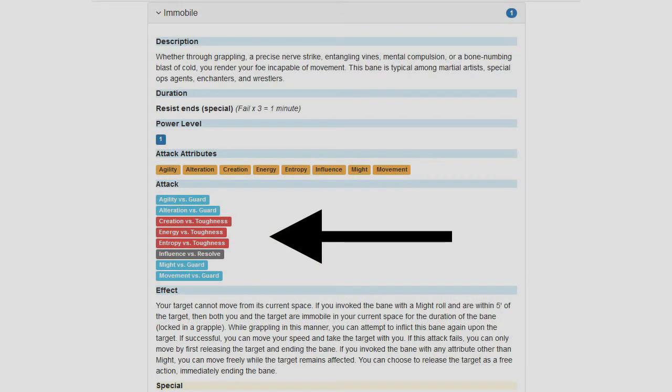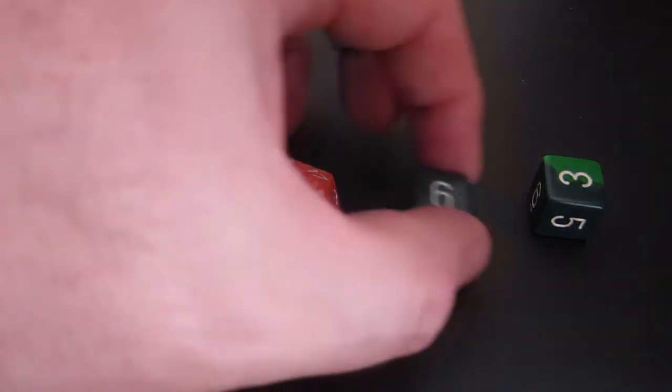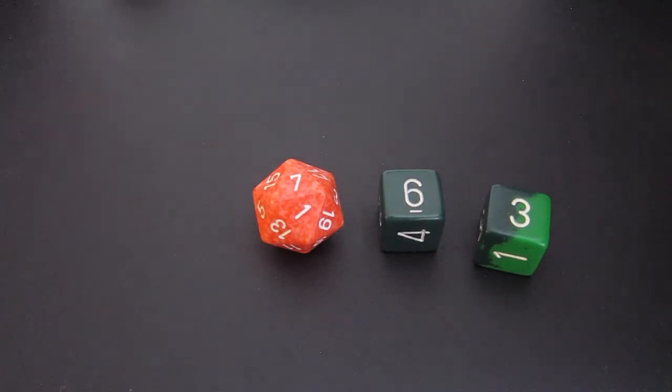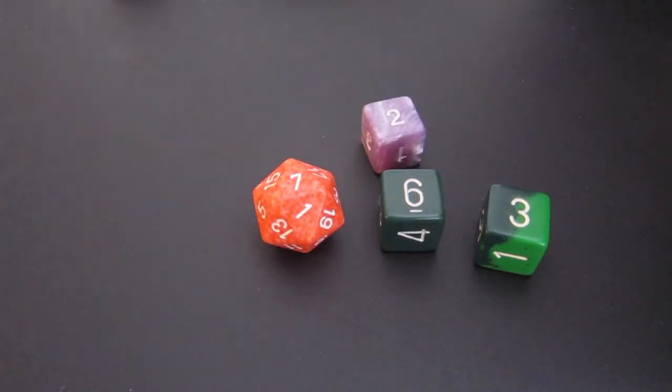Making a bane attack requires rolling the appropriate attribute versus the defense specified in the bane description. Looking at the immobile bane, using your agility attribute would be versus the enemy's guard defense. If you were using energy, it would be against their toughness. You must meet or exceed their defense score, and in doing so, inflict the bane on your enemy. Rolling an 18 here is good enough against their guard defense of 15, and therefore you manage to use your quickness to strike a nerve, applying the immobilized bane.